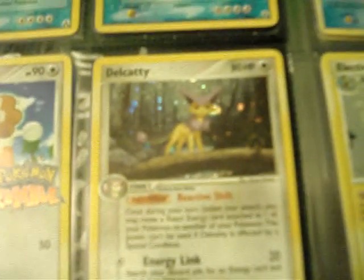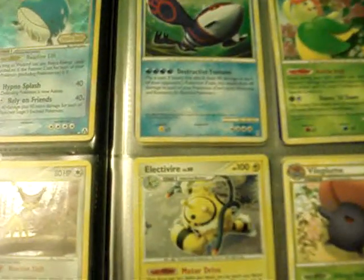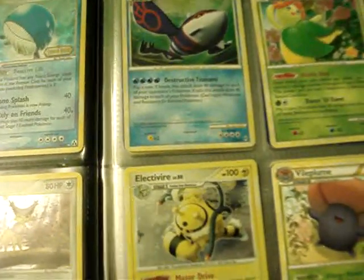Flygon from Secret Wonders, Vibravas from the Pokemon Rumble special set — only the logo is holo on that one. Delcatty from Legend Maker holo. Lucario holo from the Trainer Kit — this one has a weird white dot, I don't know if anyone even wants it. Articuno promo from Movie 2000, Regigigas holo from Stormfront, Palkia holo from Call of Legends.